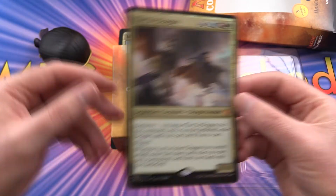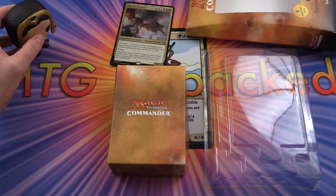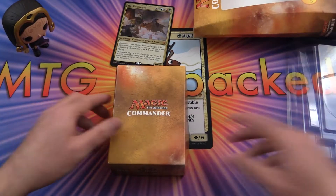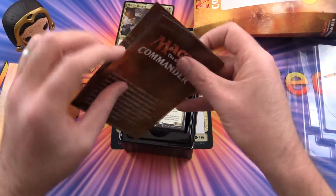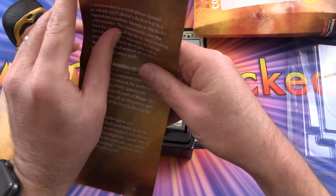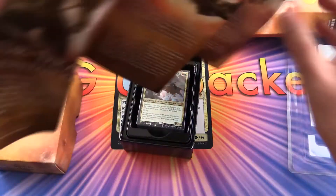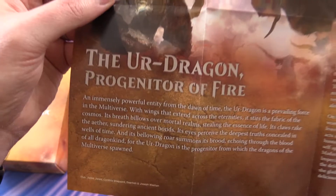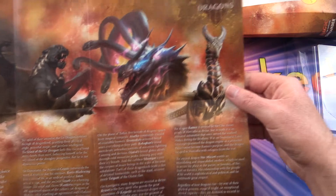It's a 5-color dragon. And Liliana just couldn't believe it — just fell over in excitement. The Ur-Dragon. I'm probably mispronouncing that; it probably has some fancier pronunciation. But look at all these guys.